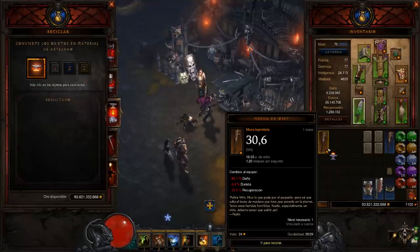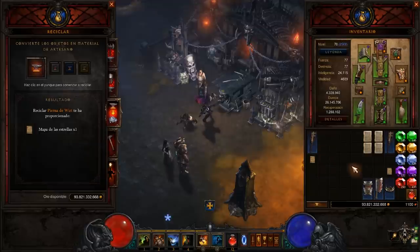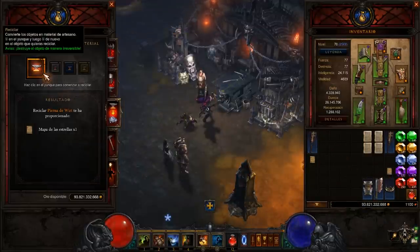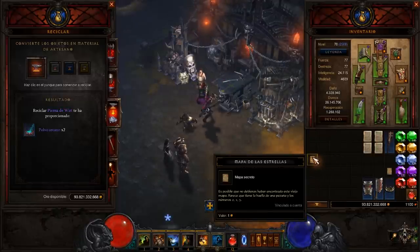Y cuando rompemos la pierna, lo que sucederá es que nos va a dar, param, el mapa de las estrellas. Ya lo tenía por aquí, ya lo había comprobado. Aquí tenemos la vieja, la bugueada: cuando rompías, pues te daba material, no servía para nada. Y aquí tenemos el mapa de las estrellas. El mapa dice: es posible que no debieras haber encontrado este viejo mapa; parece que tiene la huella de una pezuña y los números 2, 1, 3.